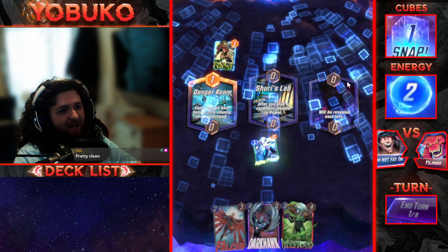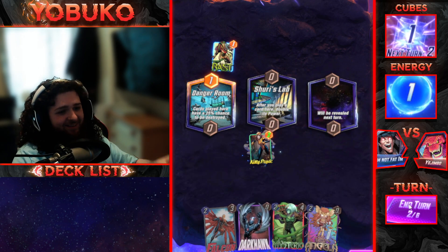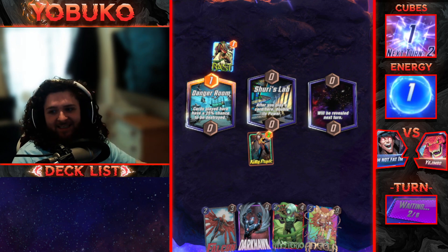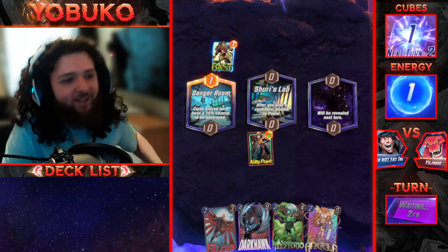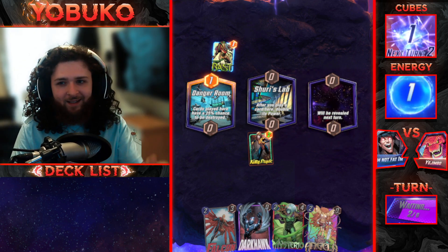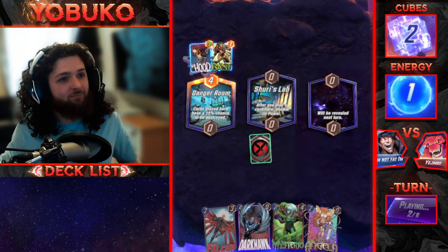Oh yes — Shuri's Lab! Every turn, let's go! Let's see what's about to happen. So she can be four, come back to six, go back to twelve, come back as fourteen, then twenty-eight, come back as thirty — bro, I shouldn't have snapped, I want to see what's going to happen.